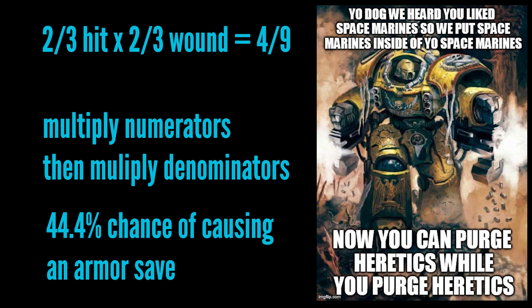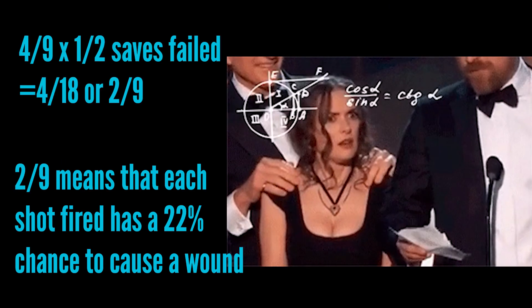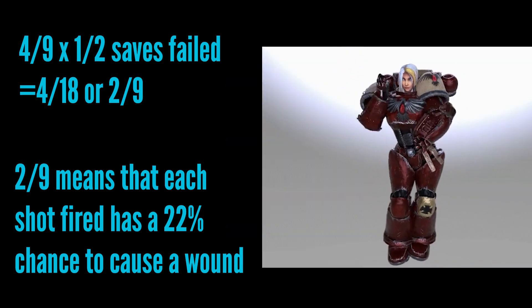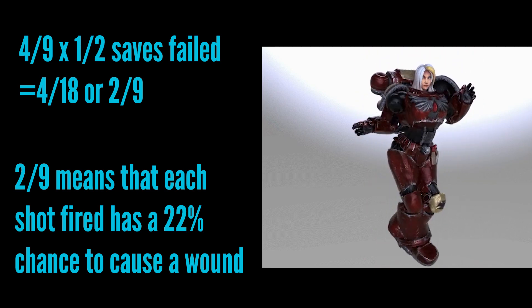You can also do this the fraction way. Two thirds are going to hit, two thirds are going to wound. Multiplying fractions is easy — top number times top number, bottom number times bottom number. So two thirds times two thirds equals four ninths, which converts to about a 44% chance to wound per shot. Then four ninths times one half gives four eighteenths, or two ninths — meaning there's roughly a 22% chance each bullet actually wounds a marine when the stratagem is active.